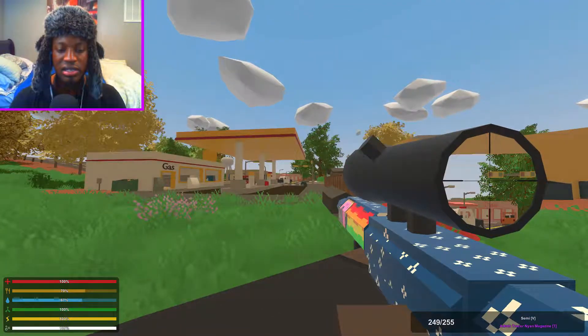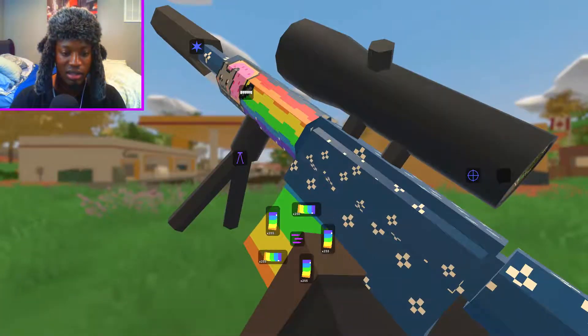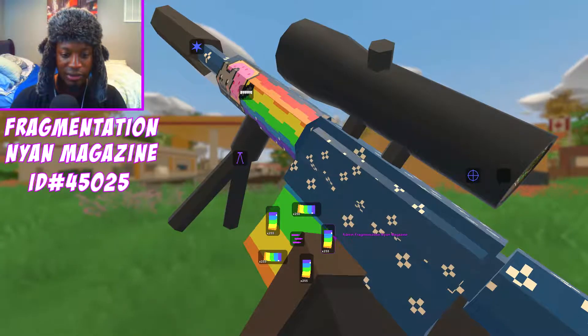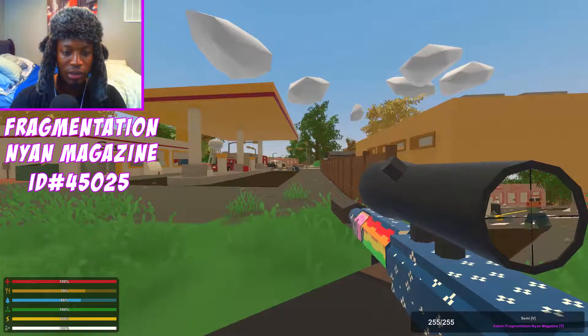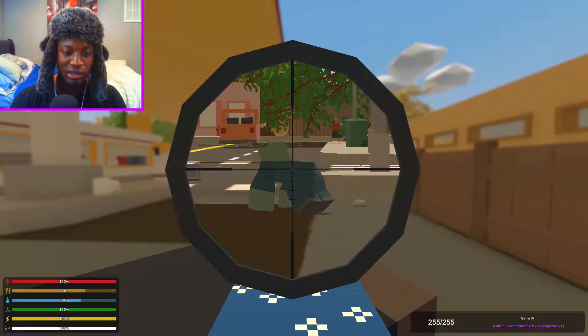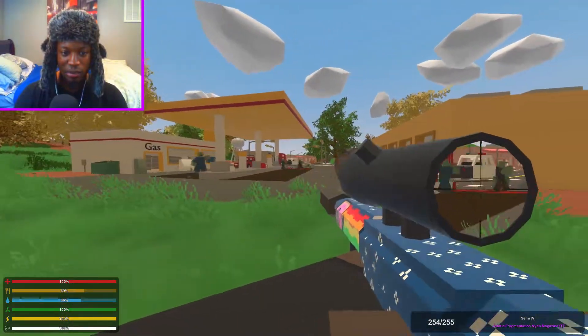Moving on to the next ammo type — it's called frag. I don't know what this is but we managed to kill all these zombies in one shot already. I don't know what this is gonna do. Holy shit, that shot off like a goddamn shotgun!